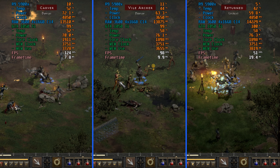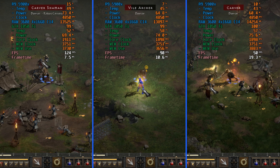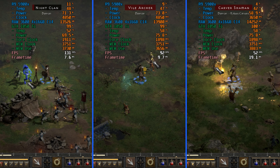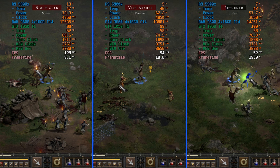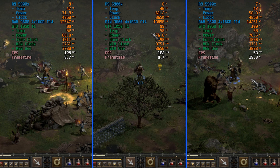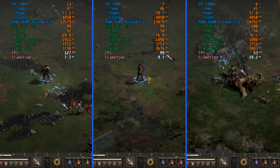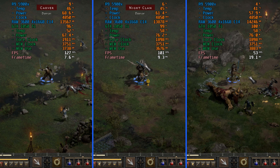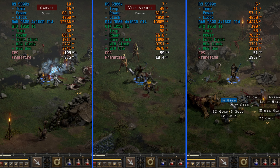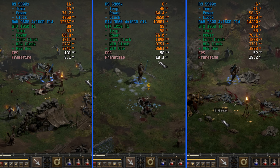At medium, the 1050 Ti maintains right around 100fps, and there's definitely an improvement to image quality with all the extra effects and foliage on screen. Honestly, this is how I would say you should play if you're going to play at 720p — at least use the medium preset, maybe a mix of medium and high, until you're right around the 60fps mark. On the very high preset, however, even at 720p, we're not getting a steady 60fps, even if I weren't recording.